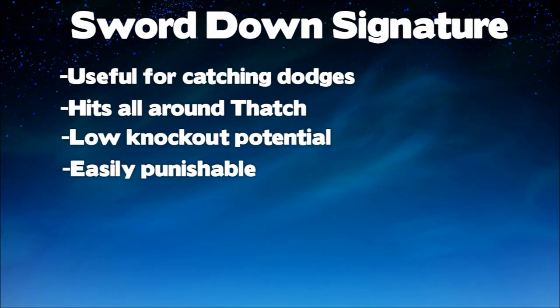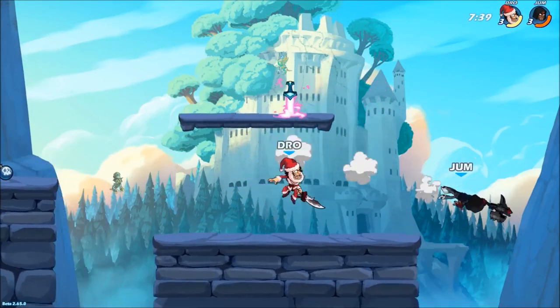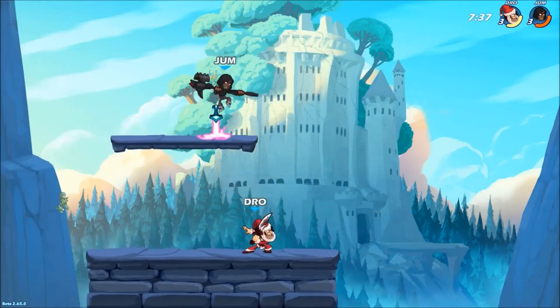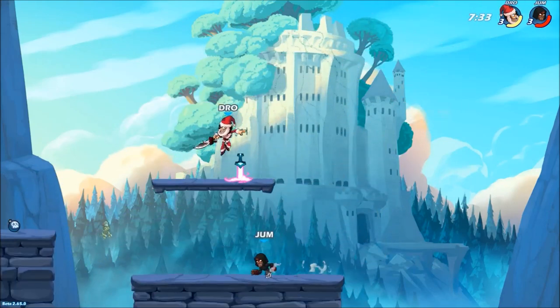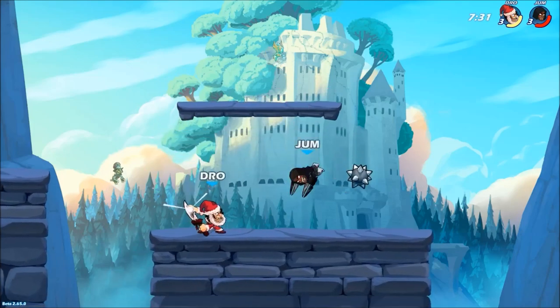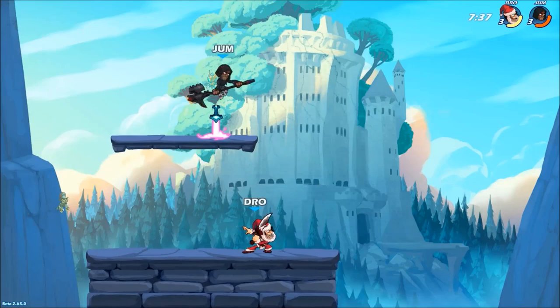Now Thatch's down signature is a very interesting move — it's what I like to call a utility signature. It's very good at catching a dodge in. It hits all around Thatch, but it's very low force. Here there are two things I really want you to pay attention to: one, look at where Sentinel is when I hit him — he is behind me. And two, notice that the move doesn't kill, but it does set me up for the side signature not long after.